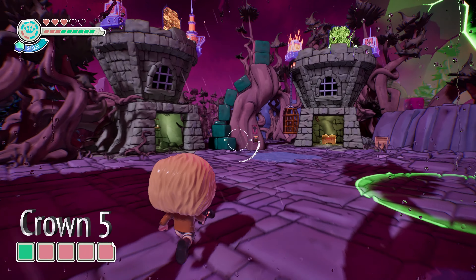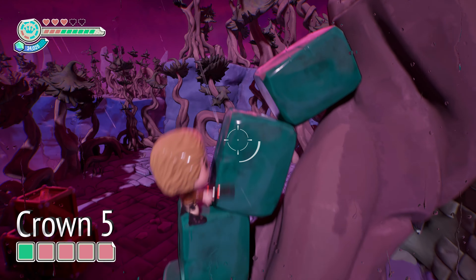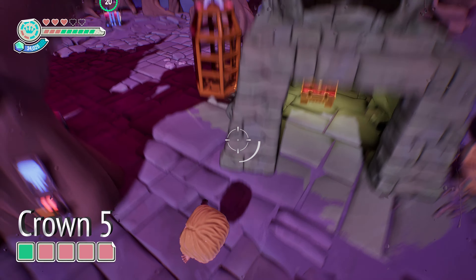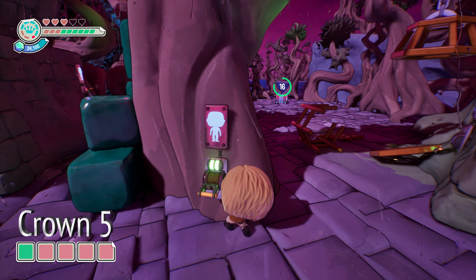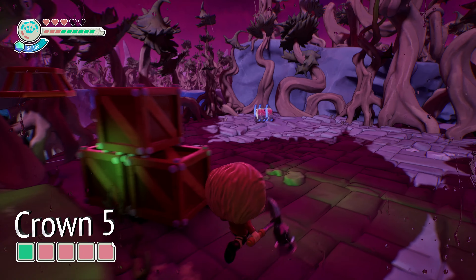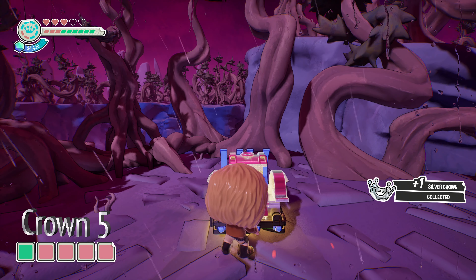Silver crown number five is the one where you have to pull four switches within a short time frame, and this one's pretty easy. Just start off by jumping up this little green stairway — there's going to be a switch on top. The next switch is behind this cage, which you'll have to destroy — that's number two. Number three is going to be right there, and then number four is going to be right there. Once you pull all four of those switches, the silver chest will open up and you can grab silver crown number five.